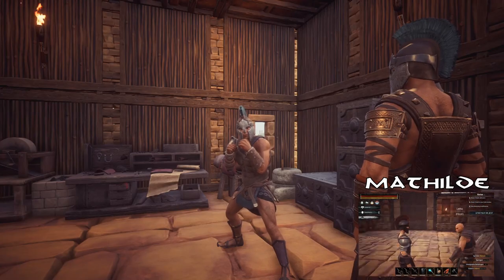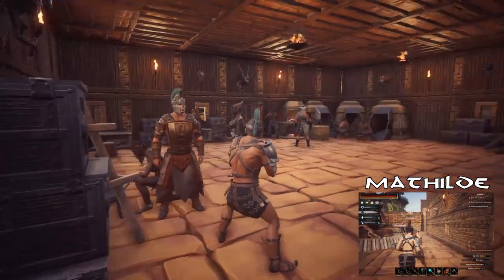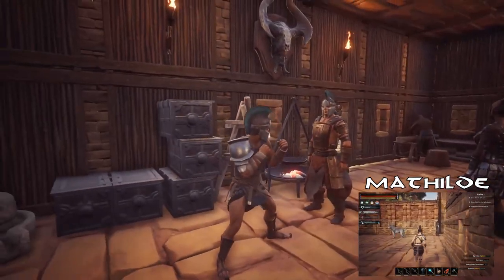Hallo, hallo, mein Name ist Heinrich der Löwe. Das ist 9-9, das ist kein Plan. Und irgendwo ist Mathilde. Yeah.